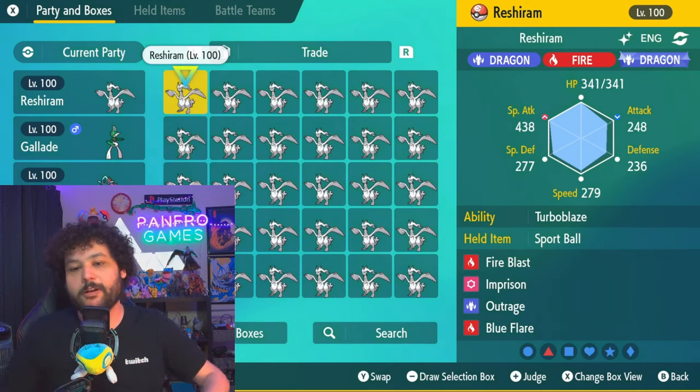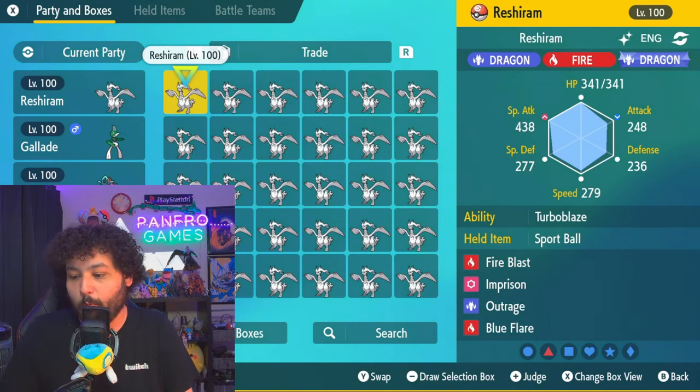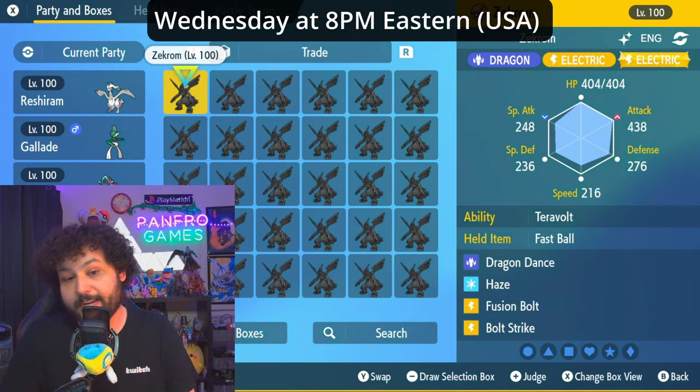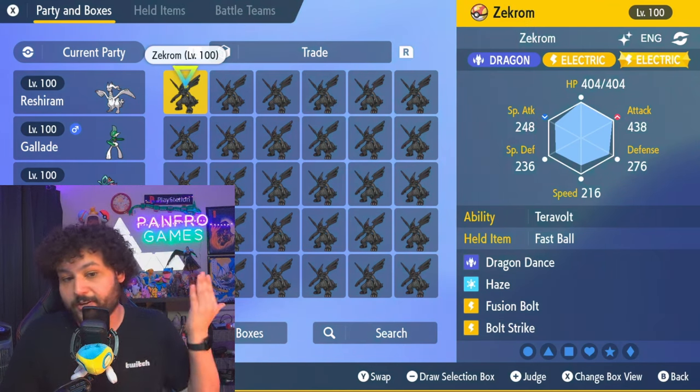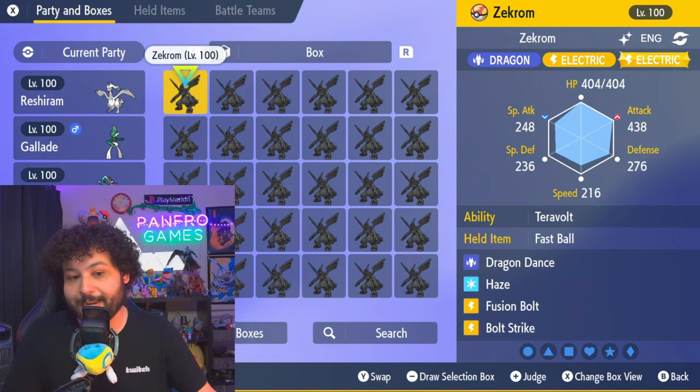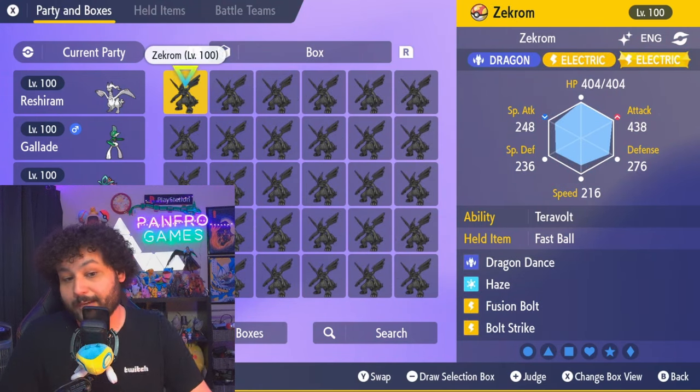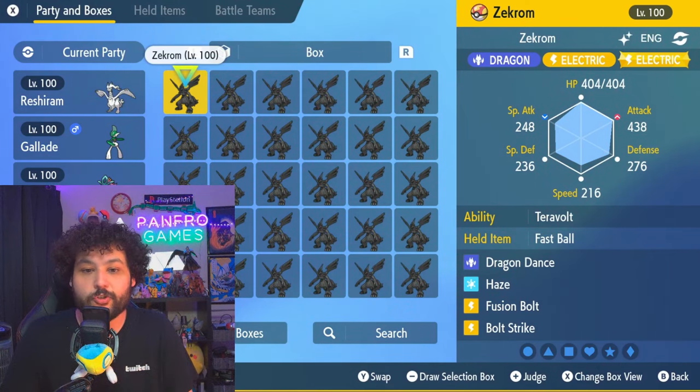We're going to be giving these away on Wednesday, April 24th, at 8 PM Eastern. I'll have a code on the screen — you type in the code and I'll go through the boxes, Zekroms first and then the two boxes of Reshirams. That is going to be a total of 120 free trades, so good luck on trying to get one.